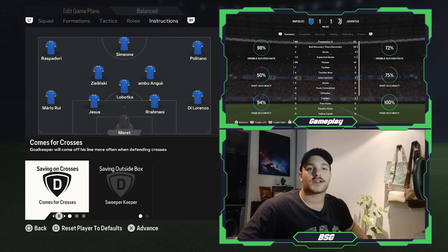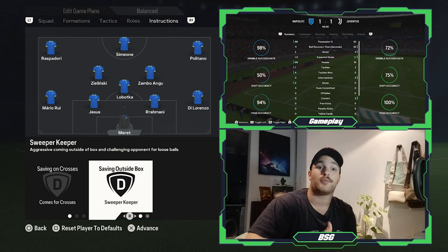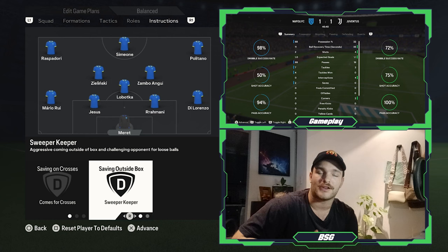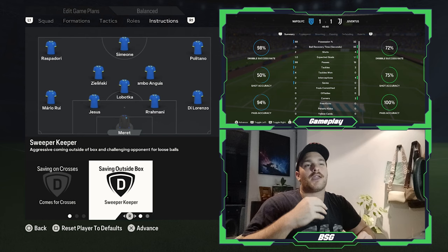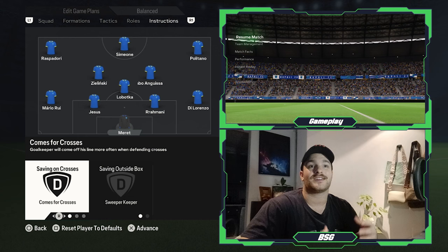Taking a look at the player instructions, starting with the goalkeeper — this was Pepe Reina at the time. He is set to come for crosses and be a sweeper keeper. Of course, you're playing a super high line, so you need a goalkeeper to be proactive reading the game, making sure that if there's a potential counter-attack, he can run out of his box and prevent that. Also looking to play through presses from the opposition.